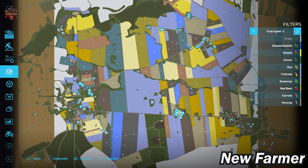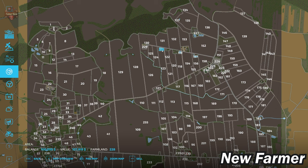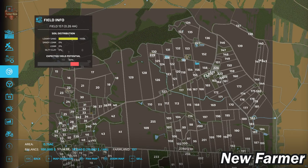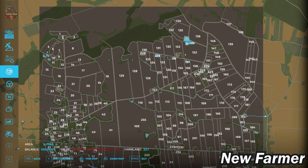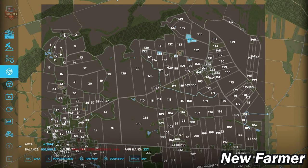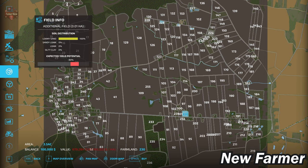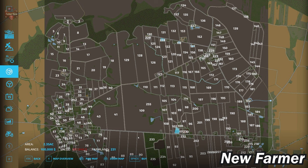All standard FS22 crops are available, plus the new crops: alfalfa, clover, rye, triticale, and green rye. With a premium expansion loaded, you'll also have red beets, carrots, and parsnips. On the farmland screen, we start by owning farmland ID 228 — the main starting farm — plus small farmlands 119 and 157. Additional farms include farmland ID 227 at $464,784, farmland ID 230 at $679,584, farmland ID 231 at $257,040, farmland ID 240 (the contract yard) at $175,062, and farmland ID 242 at $205,260. The starting farm can be bought in alternate modes for $108,000.